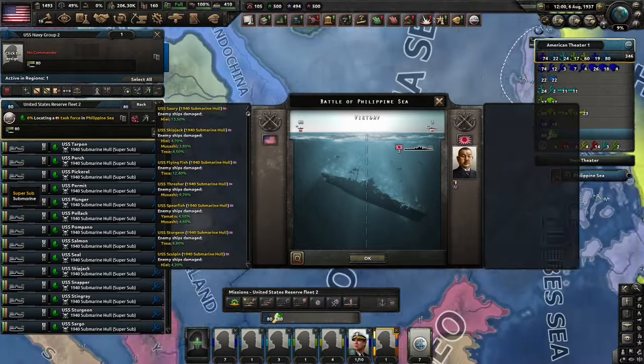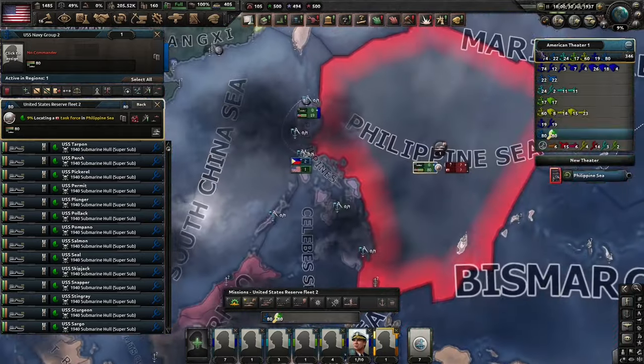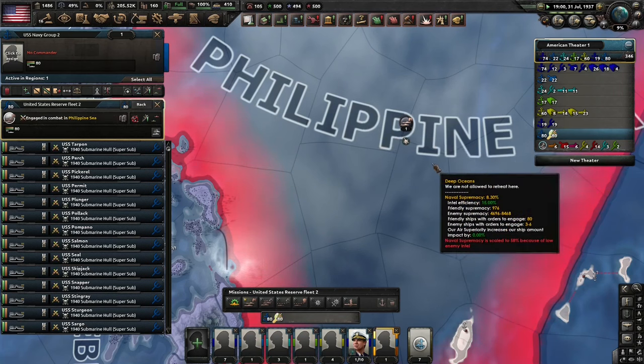I'm starting this video with an attack on four Yamatos with a bunch of U.S. submarines because today I want to talk about the navy — the navy in Hearts of Iron. What you can do with it and how it works.